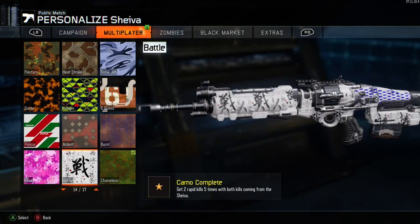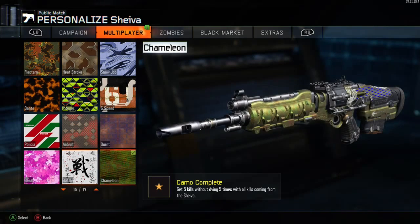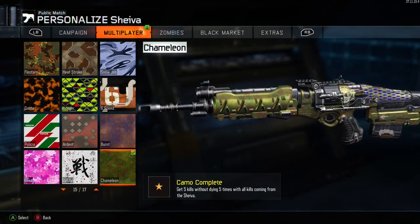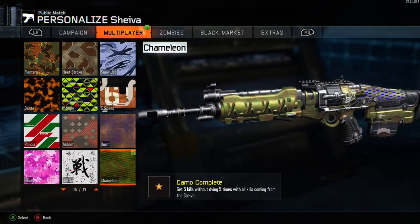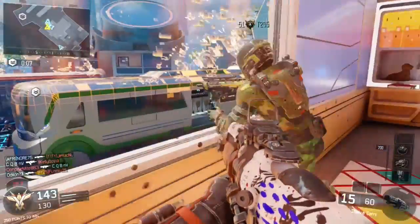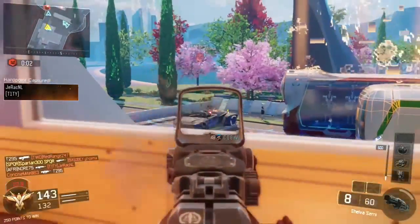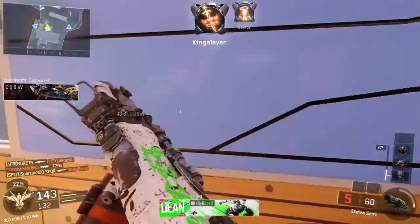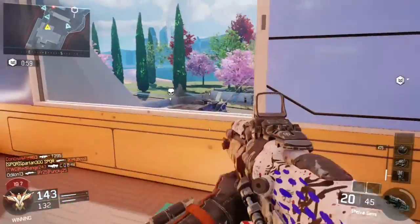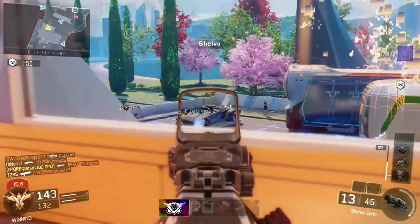Then there's the Battle camo, which requires two rapid kills and you need that five times — that's not too bad. Then there's the Chameleon camo, which is a bit harder. You need to get five Bloodthirsty medals. A Bloodthirsty is five kills in a row without dying — there's no time limit between kills, just get five kills without dying, five times, and you'll unlock that Chameleon camo.